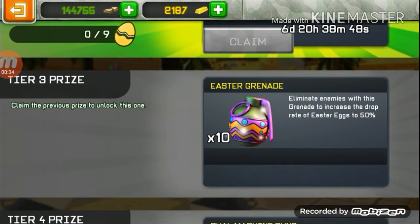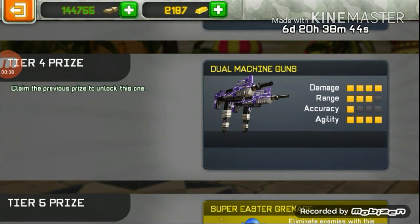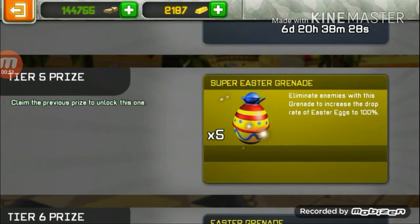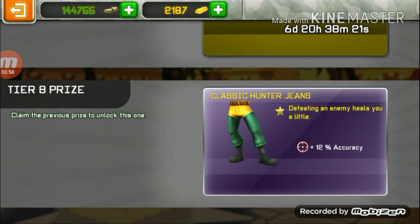Guys, I've got one question for you. Look at this — we got the Dual Machine Guns, we are getting it for free! Tier 5 is Super Easter Grenade, Tier 6 is Easter Grenade, Tier 7 is also Super Easter, and Tier 8 is Classic Pointer Genes, which has the effect that defeating an enemy heals you a little.